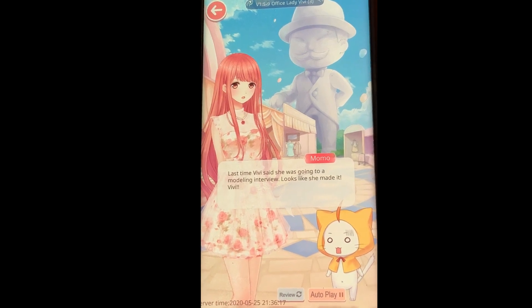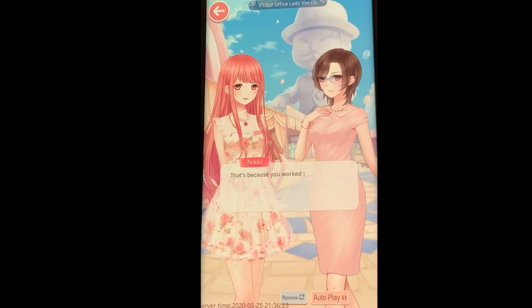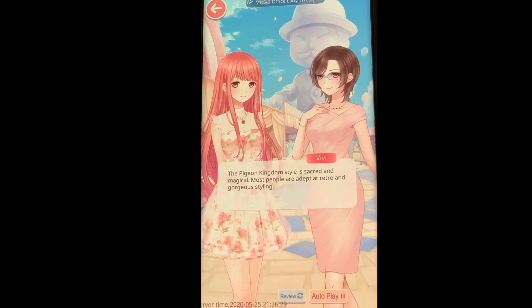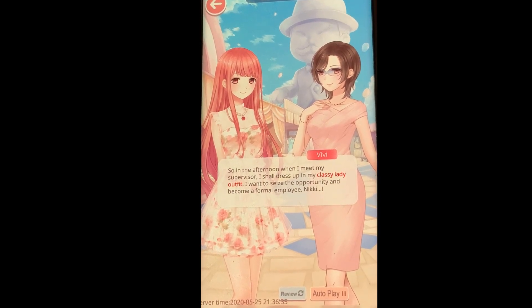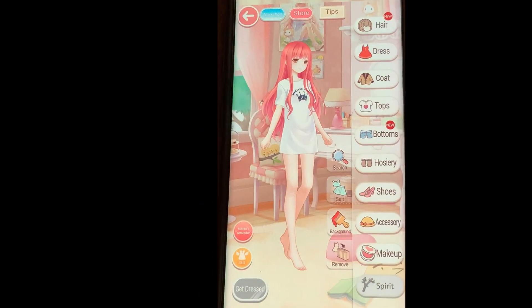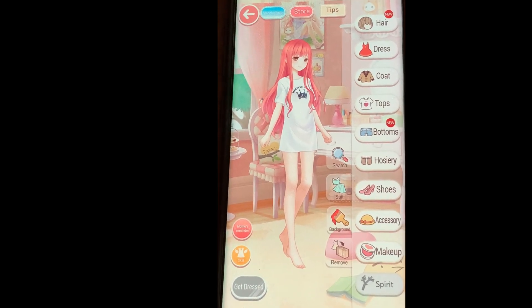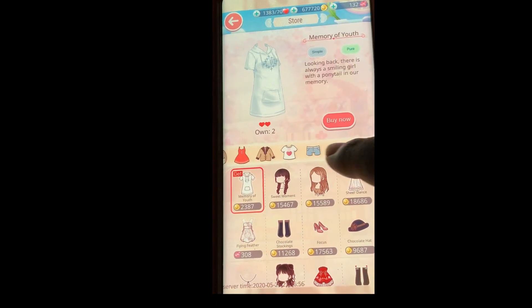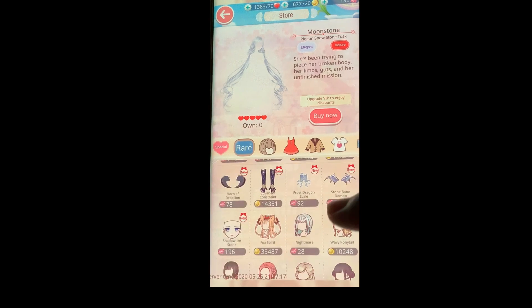This girl they're showing right now, her name is Vivi, and I basically have to do a dueling match against her to style a look that will beat her styling look. If you beat her then you get to move to the next level. It looks like we're going to do a classy lady outfit. We accept our quest and this is our closet — it has everything you've ever bought and everything you've ever won in matches.